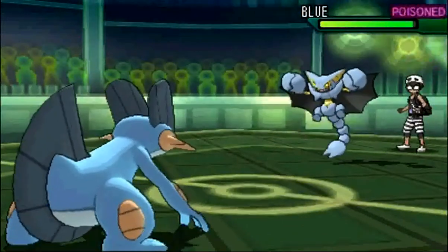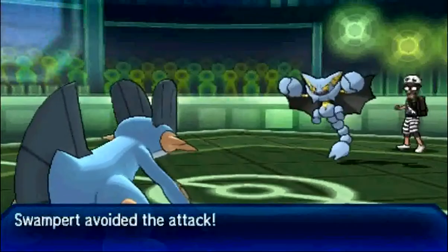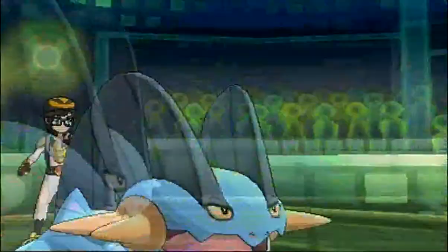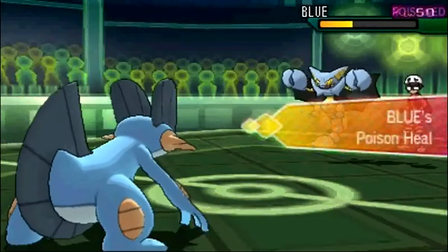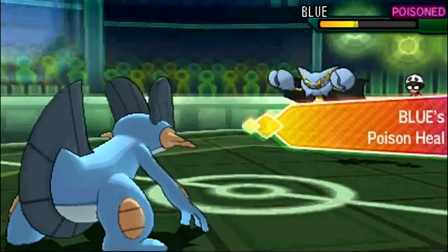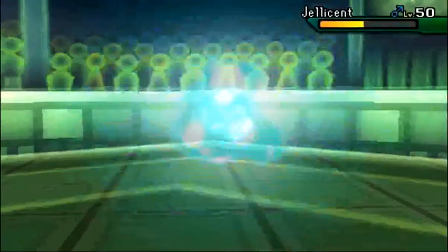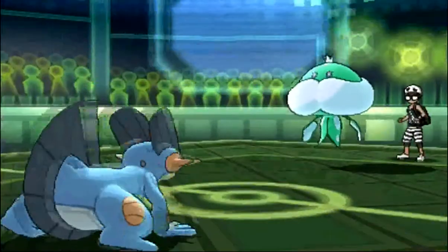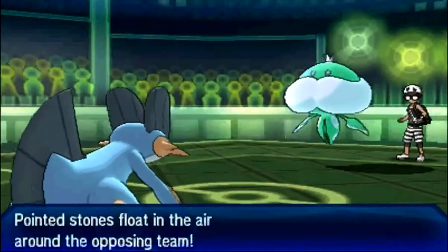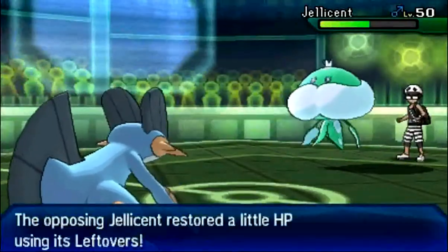I don't actually have Ice Beam on this Swampert, so yeah, I should probably get it, because obviously Scald is gonna do a decent amount of damage here — but I could have probably killed it. I'm kind of curious that he stays in, risking the Ice Beam. He just takes the Scald, which is about half. And in comes his Jellicent again, which I can't actually hurt really with this Swampert, but I do go for the Stealth Rock on the switch. I didn't think he would stay in and take another Scald, because he would do more than he can Roost for.